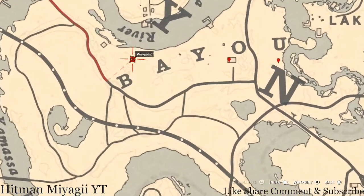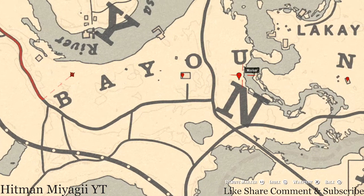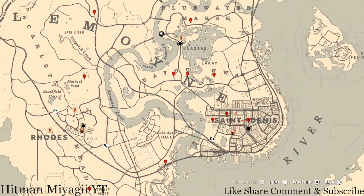That bird egg I called a Heron before is actually a Heron Egg, and where the current waypoint is there's an Egret Egg. Both of them you shoot out of the tree with a rifle or a bow using a small game arrow.